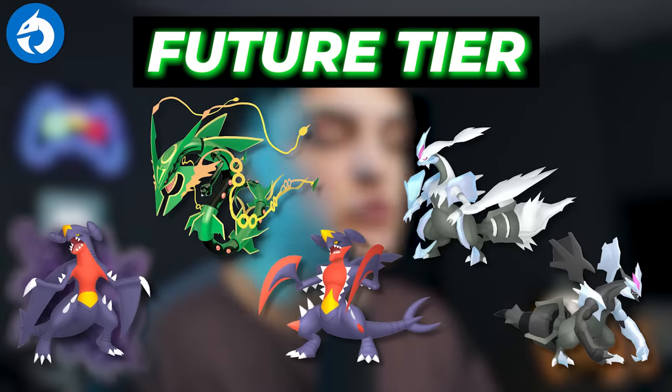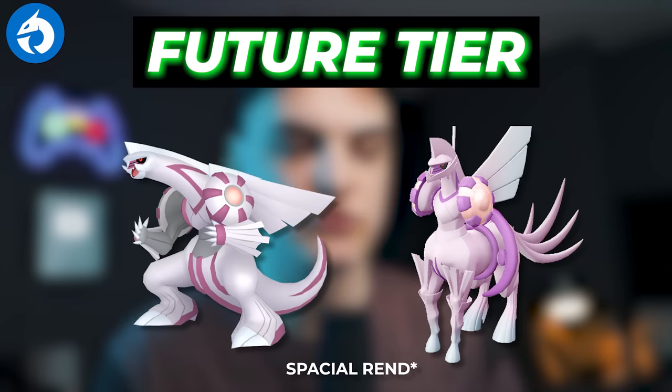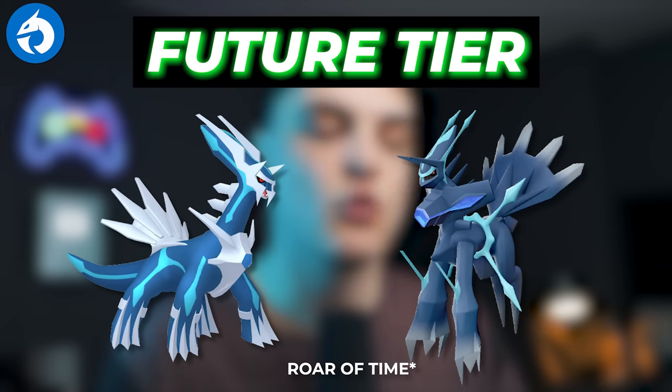For future Dragon types you can look forward to, we'll have Shadow Garchomp, Mega Rayquaza, Mega Garchomp, Black and White Kyurem, Spacial Rend on Palkia or its Origin Form, and Roar of Time on Dialga or its Origin Form. All those Pokemon in the future could potentially take the top spots as Dragon type raid attackers, and I'm excited to see them come to the game.